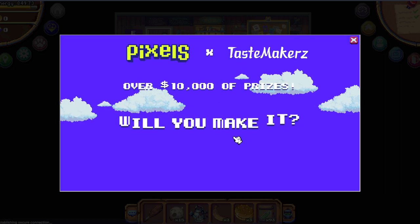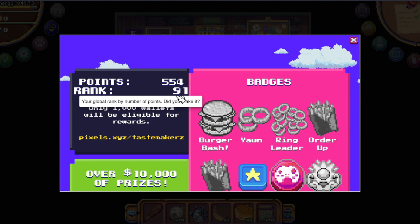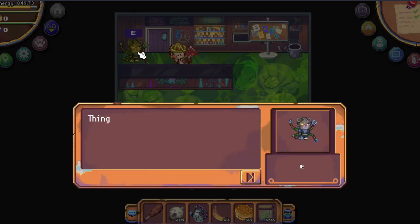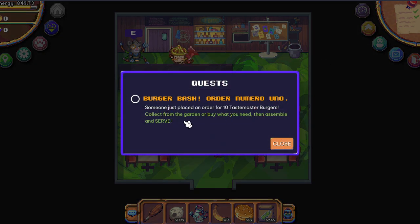Click on the leaderboard and connect your wallet to see your ranking. I'm ranked 91 with 554 points and I have to fight to keep my top 100 badge.